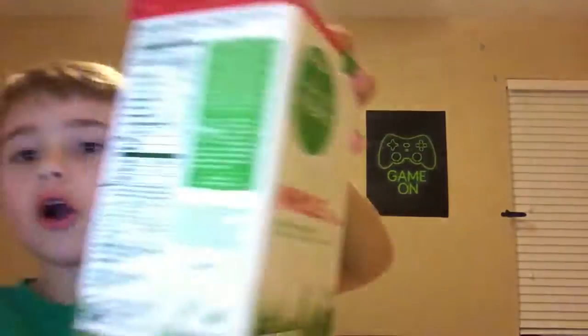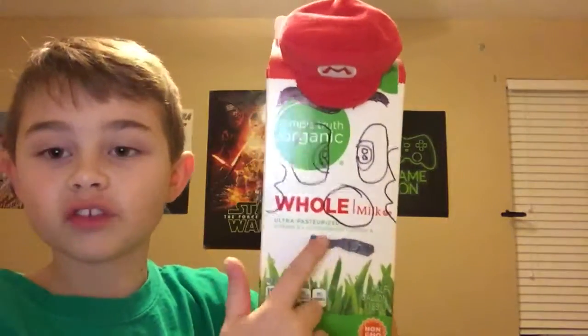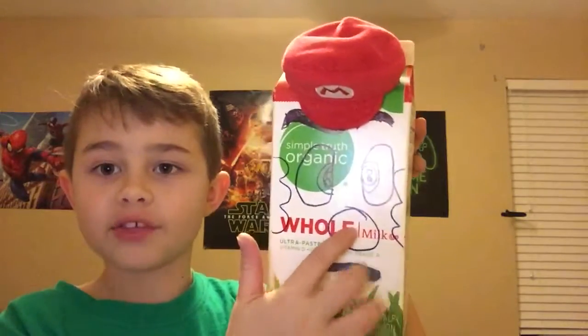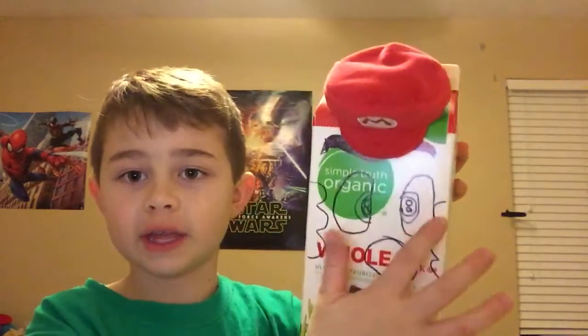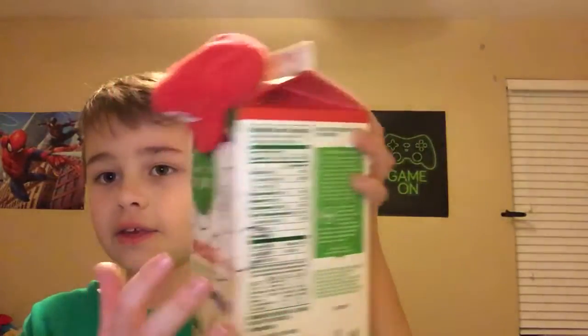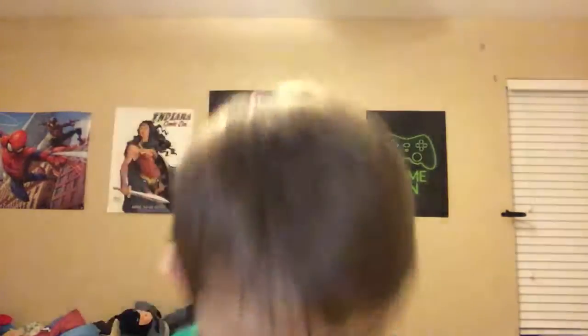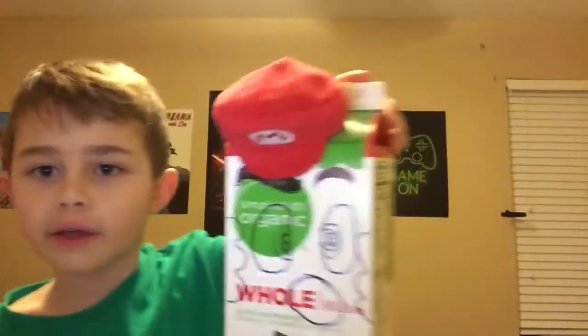Next we have the milk carton Mario. This kind of looks like a mouth but it's actually his mustache — I just made it with Sharpie and colored it with Sharpie and then taped it on. We have his nose, two eyes, his eyebrows, his hair thingamabobs, and his ears on the side. This is my All-Star Mario cap that I just put right on the top.